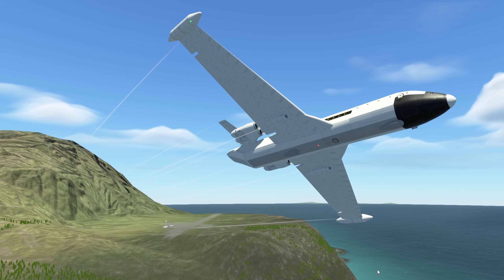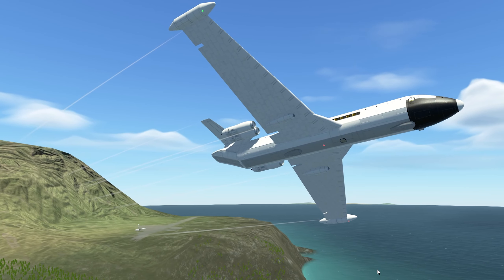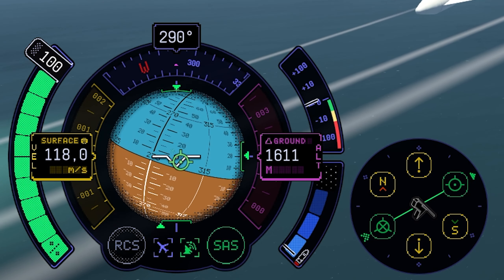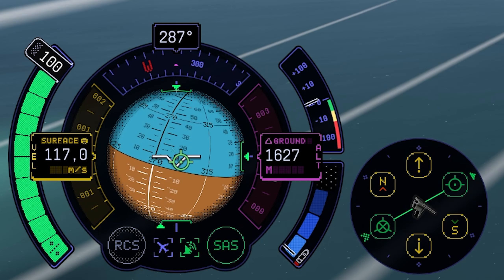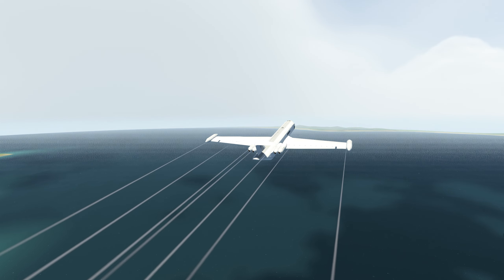I hope they implement more buildings during the development of KSP-2 on this airport. Get up above three to four thousand meters for our flight back to the Kerbal Space Center. The good thing with those Weasley engines — they don't take a lot of fuel, so we could stay in the air for hours, I guess.